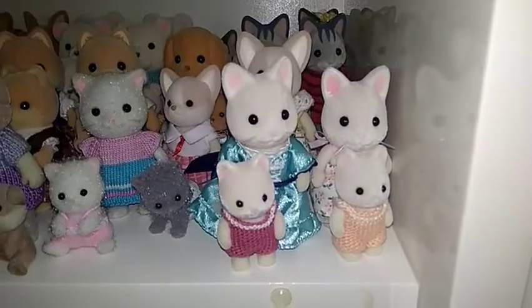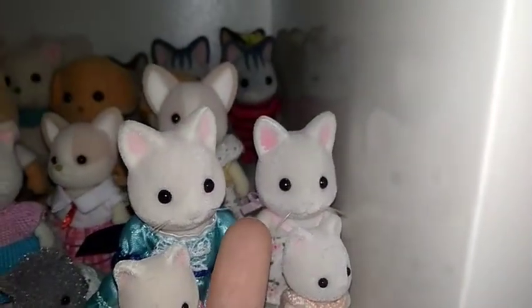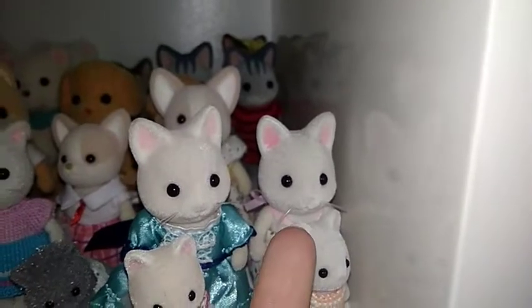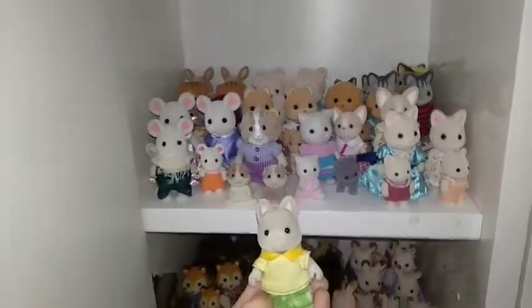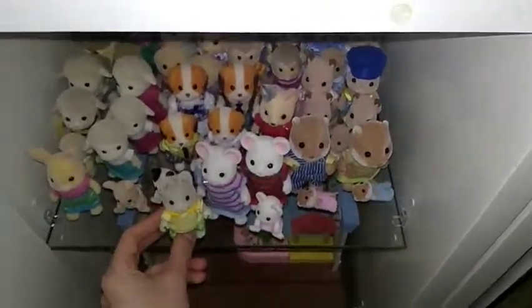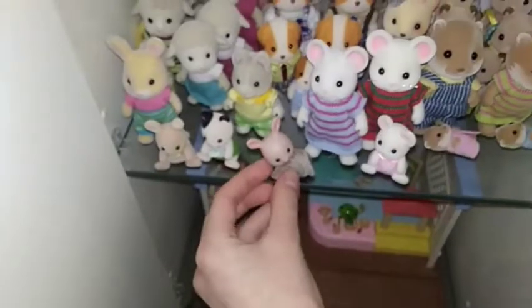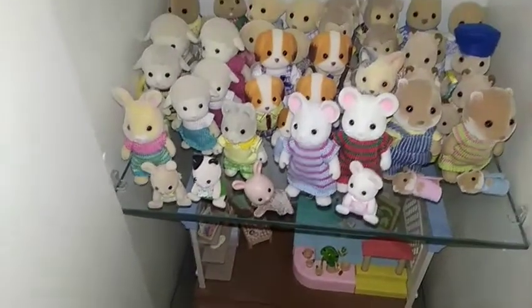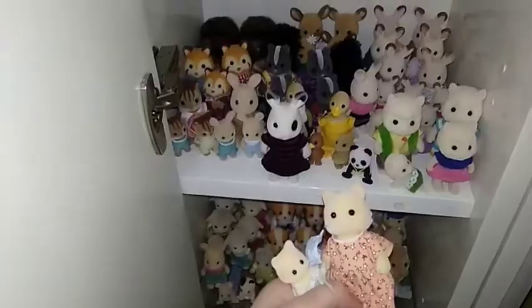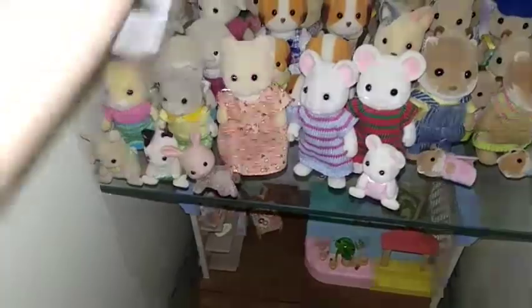The next family is a not-full version of the silk cat family, and she also has a clone who looks just like her. The next is Christopher Kevin Tailbari — it's one of my favorite Sylvanians. I'll put him here near the little babies. I also have a rabbit with the body of a monkey — I'll put it here near Christopher Kevin Tailbari.